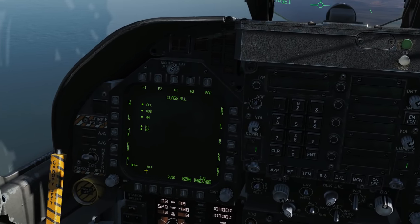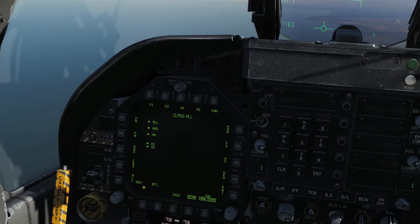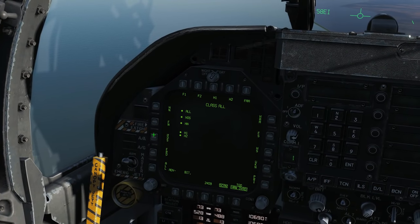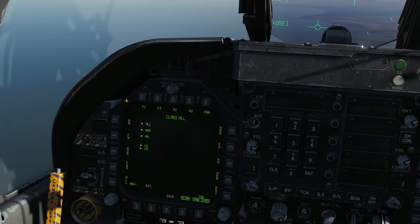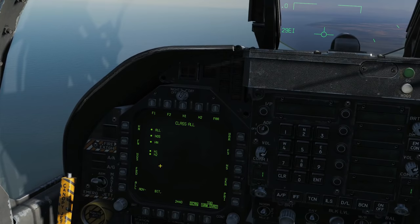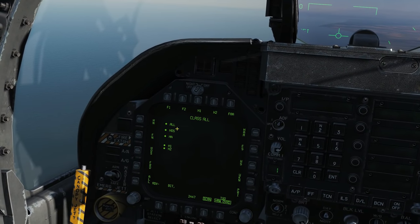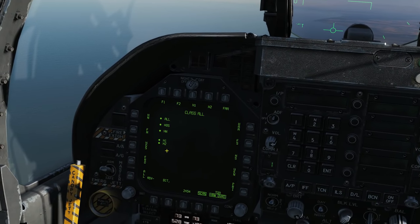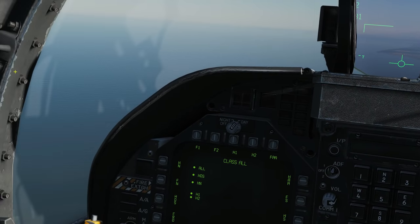Next is 'Scan.' Around the outside are the different categories radar contacts can fall into. Ones I do know: 'All' covers everything, there's friendly radar, confirmed hostile radar, primary radar, and unknown radar — the others I'll update this video on when I find out. The list shows which categories the current radar contacts fall into. Our three radars fall into All, hostile, and a couple of other categories. If one was friendly it would fall into the friendly category.